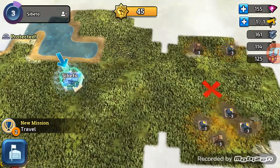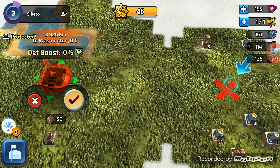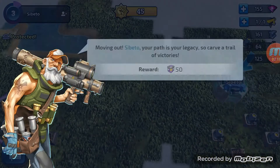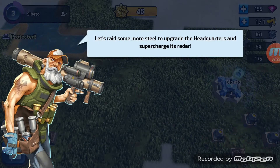Where does it want us to go now? Now we've got to click here and travel. That's going to cost 50 oil. Looks like that's the case. So we get rewards as well. Let's raid some more steel to upgrade the headquarters and supercharge its radar.